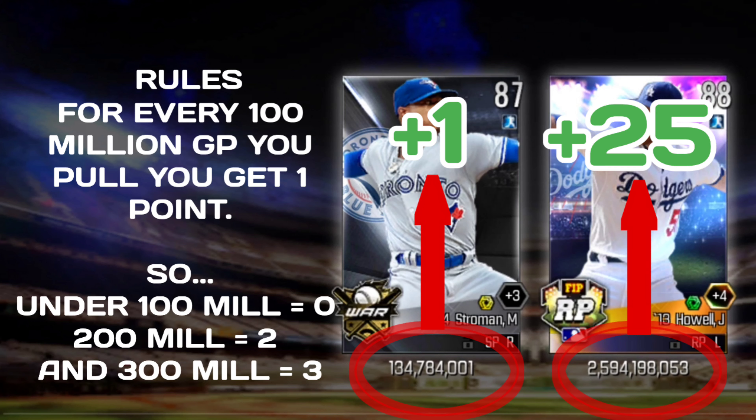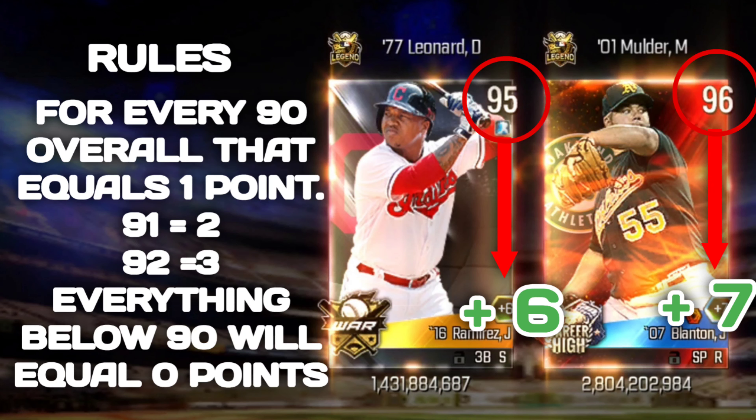I'm going to jump into how pack battles actually works and how we can win this one. For every 100 million GP pulled you get one point, so under 100 million GP you get zero points, 200 million you get two points, and 300 million you get three points. For example, I pulled the Stroman card at 134 million GP — that gives me one point. Then I pulled a Howl card that gave me 2.5 billion GP, which equals 25 points.